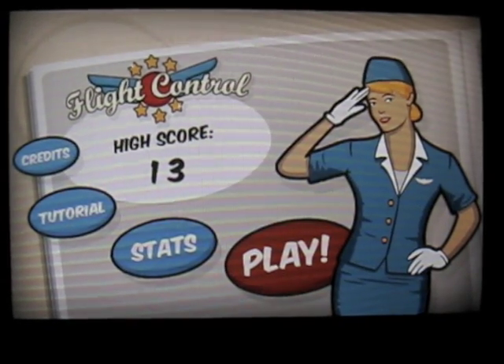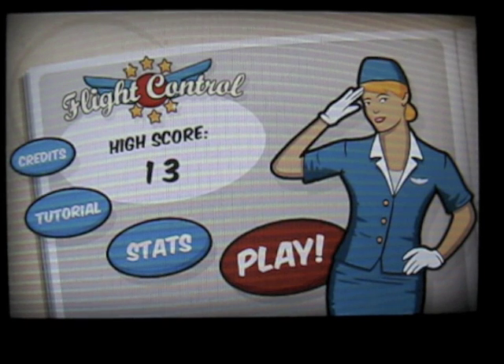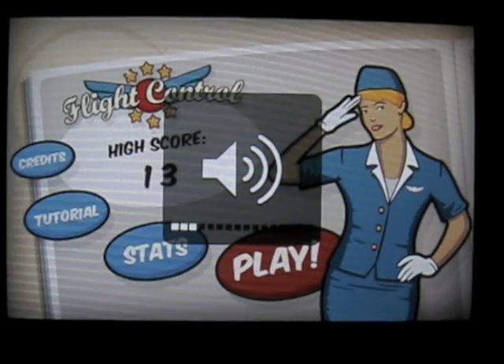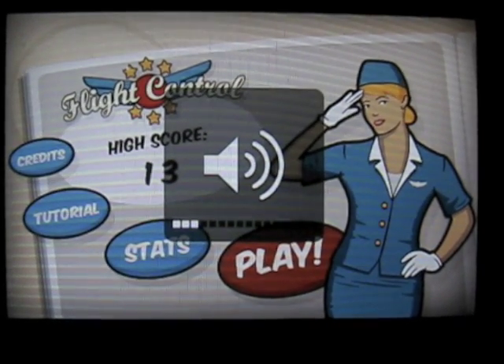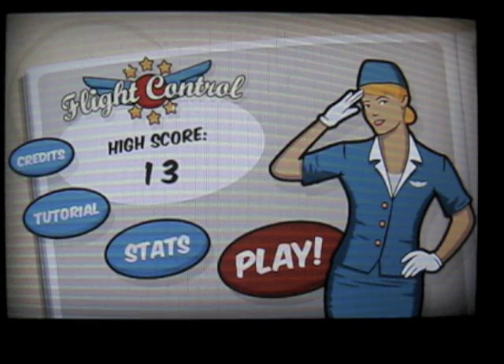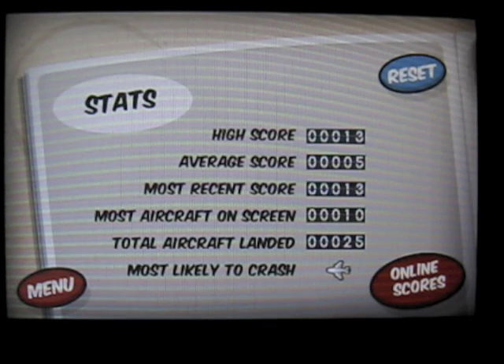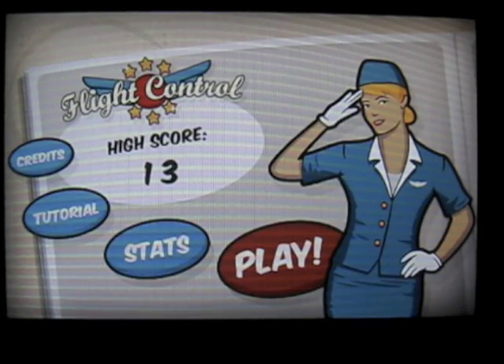And you can hear the music come on. Here are the different options. I've played a little bit — I actually restored my phone, so let me just turn it down a little bit. First you see Credits, you have the Tutorial, you have Stats. We'll go into that. Here you can see my high score, there's online scores, and reset. Real simple.